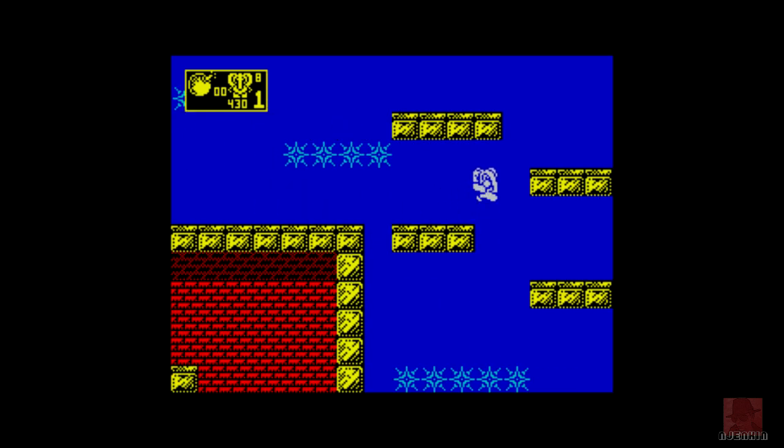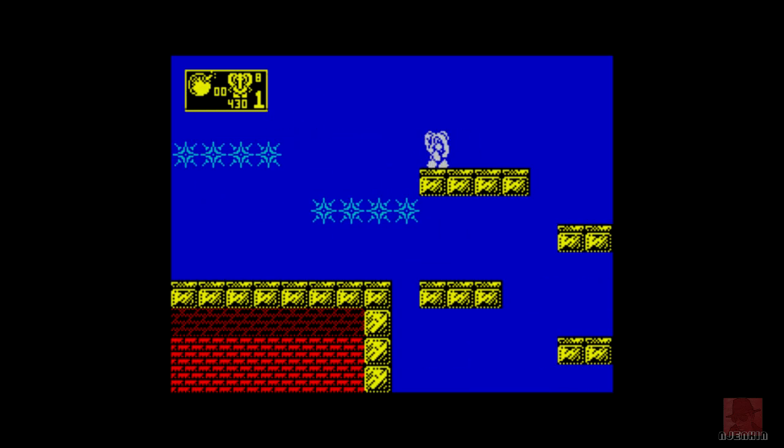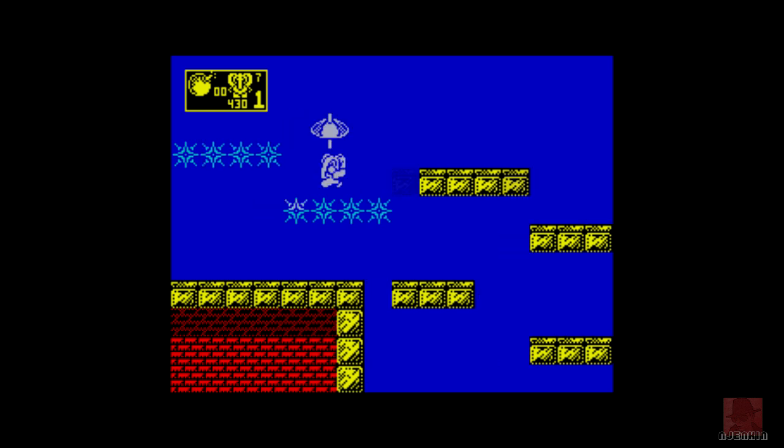When CJ falls a certain distance he can use an umbrella to cushion his fall - that's automatic - and you can collect bombs as well. The spikes will kill you if you haven't got a cheat on.